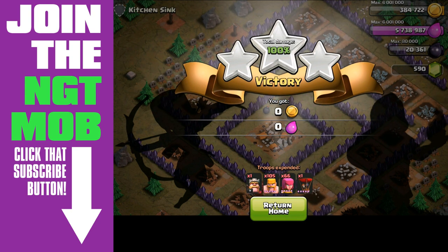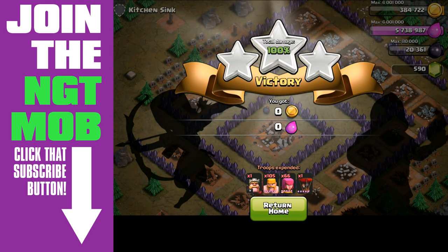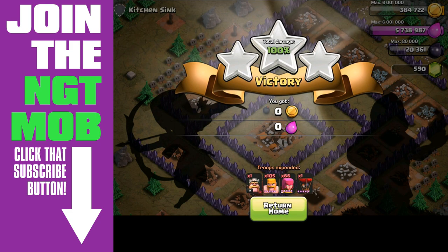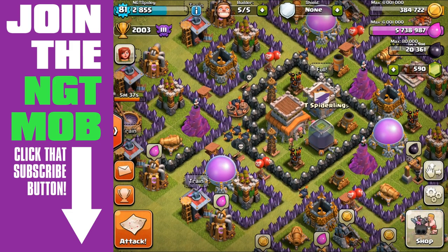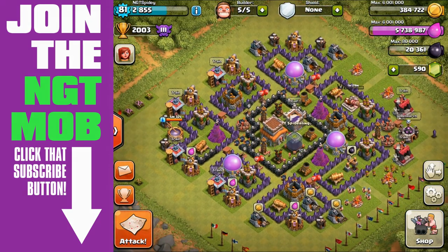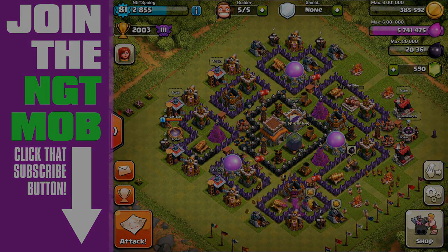The reduced cost in our elixir — the first time around we used 32,400, this time around using the Barbarian King and his new Rage ability, not only does he Rage and move faster, but he also brings in additional Barbarians to help. So it only cost us 27,700 elixir, so if you were to do it using that army composition, your return on investment would be slightly higher. We're still talking 400,000 gold, 400,000 elixir, but regardless, that has been Kitchen Sink, single player number 46, Clash of Clans. Spider out!